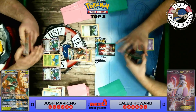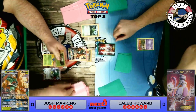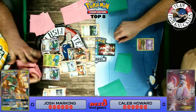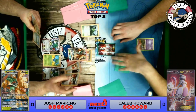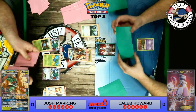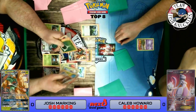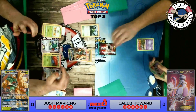We probably have to Sycamore here — discard a bunch of stuff. We do have our Revitalizers. We use Trainers' Mail to look at the top four cards of our deck, and there's a Gloom — we need that Gloom! We'll grab it for next turn. Ultra Ball, discarding a Float Stone and a Trainers' Mail, to grab the Gloom. We have a Rallet in hand and we'll be able to Revitalizer out a Vileplume and a Dartrix. Vileplume and Dartrix on a phenomenal turn one, and Feather Arrow to the active for 20!